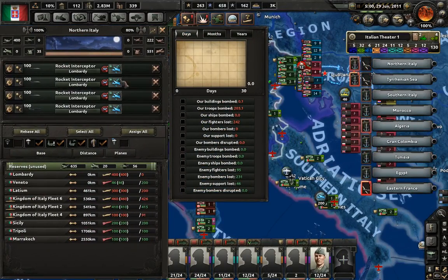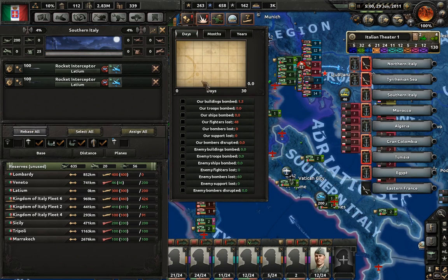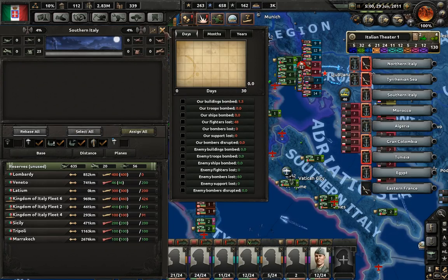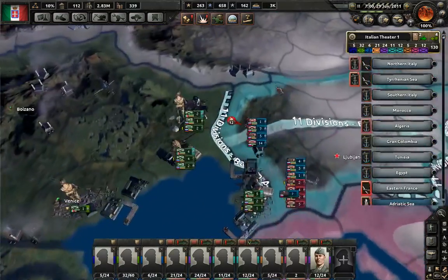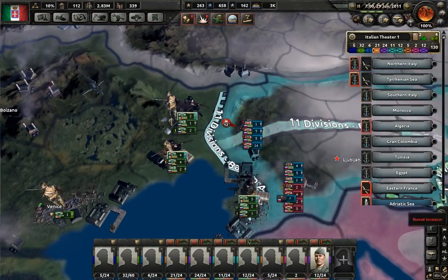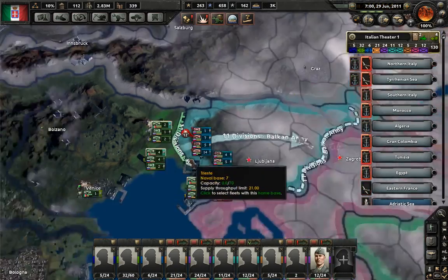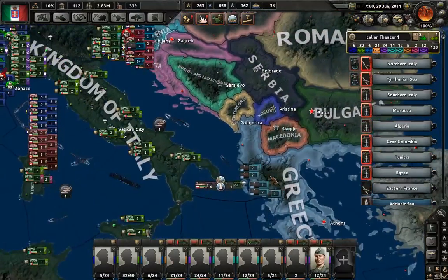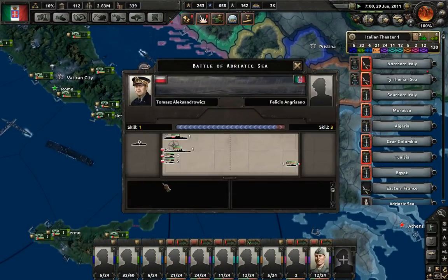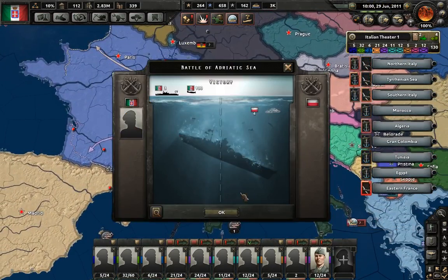How are our interceptors faring? Our fighters lost 242 enemies, so they're working and doing pretty well at it. Southern Italy is free of enemy planes, but I'm sure that's not going to last too long. Slovenia in the meantime looks to be running out of equipment - there's British forces there, so they've made the trek and are now there. That's not very good. Oh look, it's the Polish Navy again - damn, they're just not quitting.